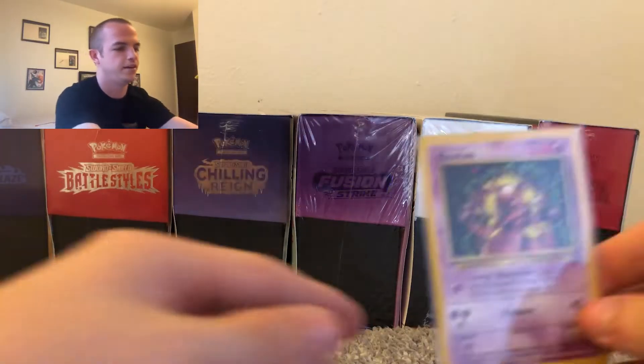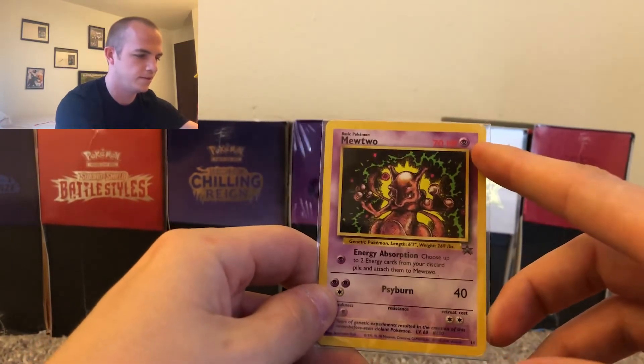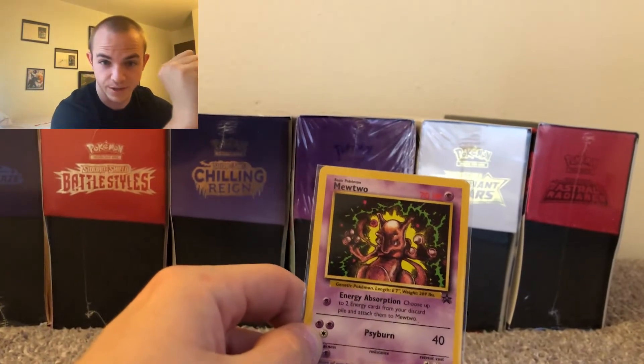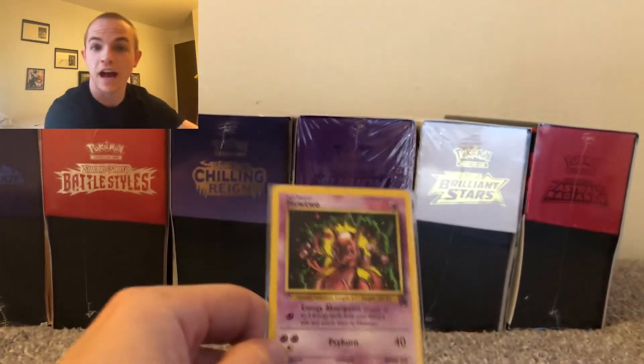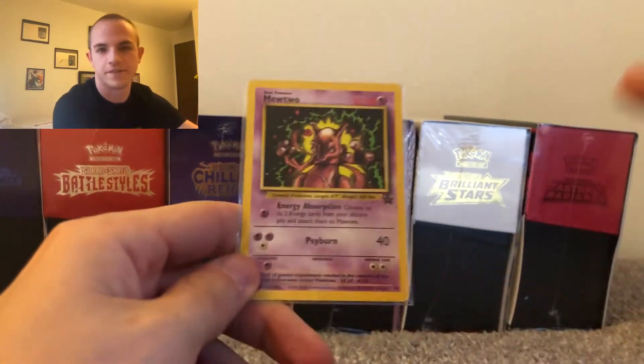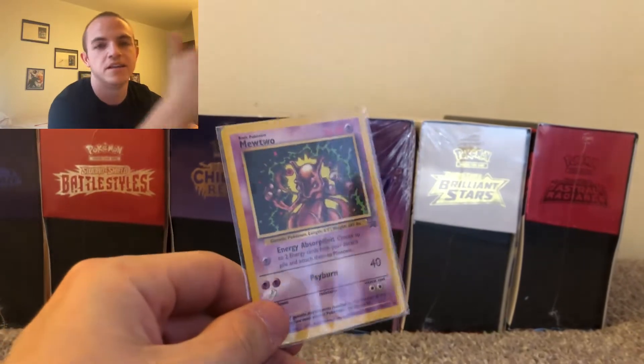Before we get started, I want to give away this Black Star Promo Mewtwo — one of my favorite cards growing up. I got a couple and I want to give one away to you all. All you have to do is like this video, comment below who you think is going to win, and subscribe. I don't care what order you do it in — subscribe, like, comment.